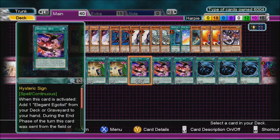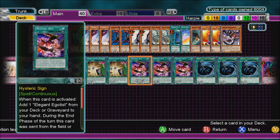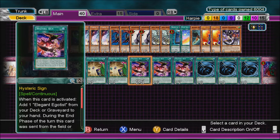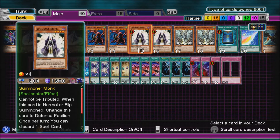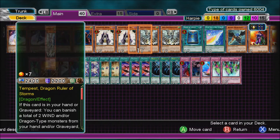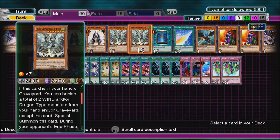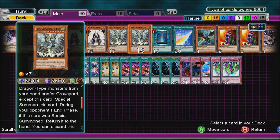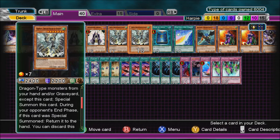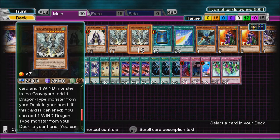Hysteric Sign has 2 effects. When it's activated as a continuous spell card, add Elegant Egotist from your deck to hand. Then when it's sent to the graveyard - whether it gets sent to the graveyard or from hand - add 3 Harpy cards with different names from your deck to hand. That's activated once per turn. 2 Tempest Dragon Ruler of Storms - banish 2 Wind monsters or Dragons from your hand to the graveyard to special summon it. You can also discard it and send a Wind monster to add 1 Dragon Ruler from your deck.